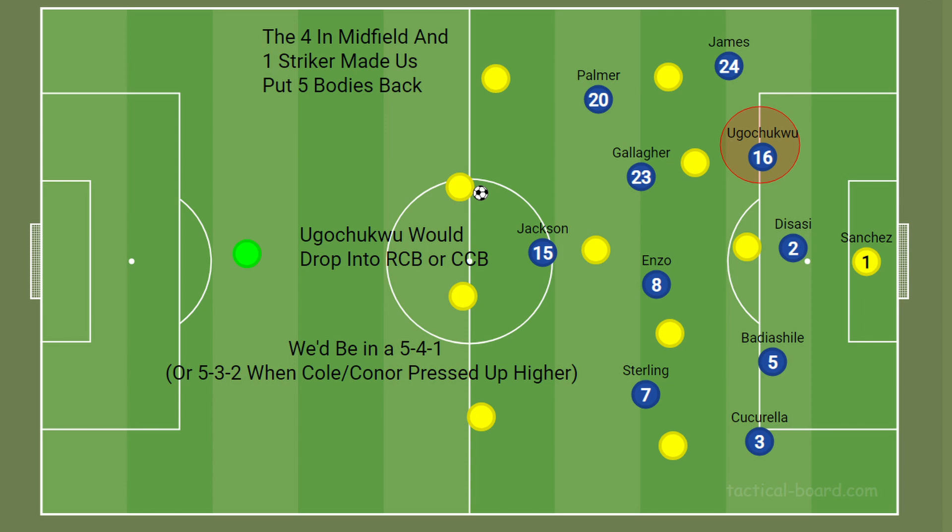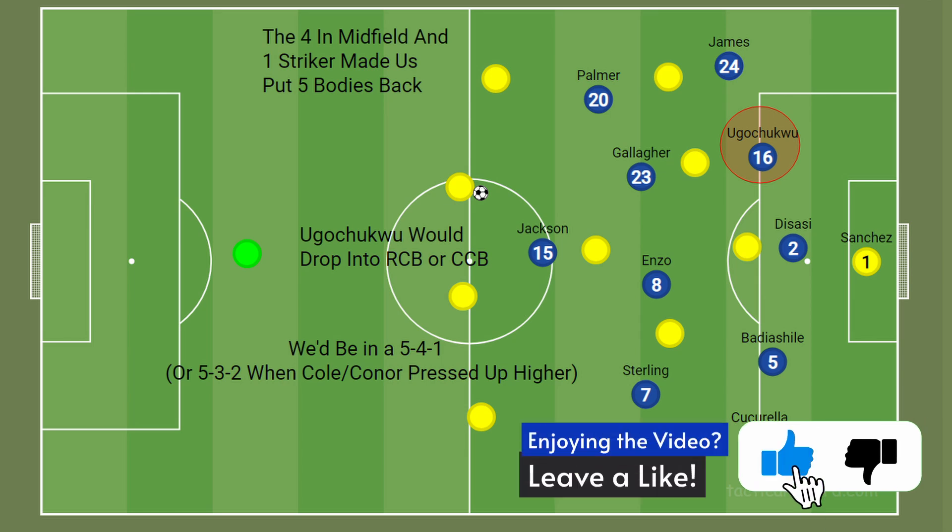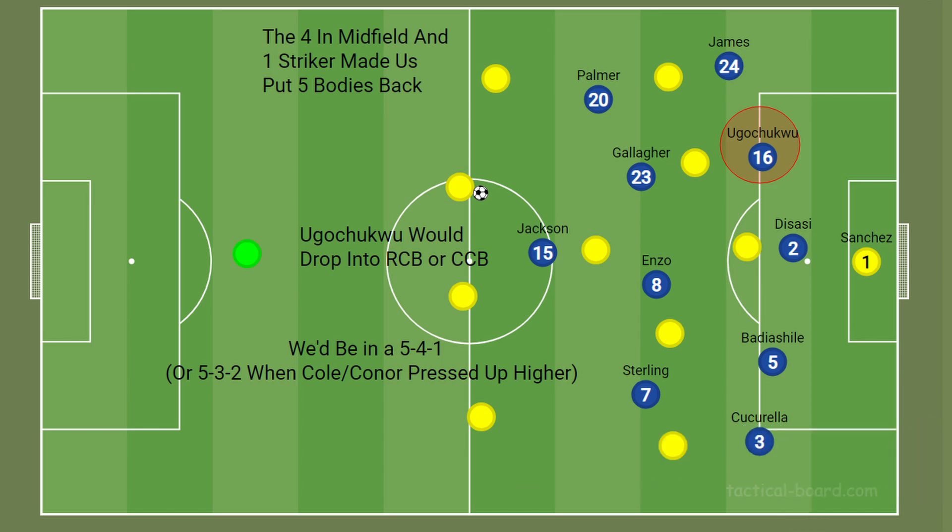Speaking of that midfield, Chelsea's defensive shape was altered by Blackburn's 4-1-4-1. Usually Chelsea go back into a 4-4-2 in the defensive phase, but once the ball got more advanced, they'd fall into a 5-4-1 or a 5-3-2. Ugochukwu would drop very deep into a centre-back role, and the full-backs would drop to form that back five. The remaining midfielders would come short in case possession was regained, and Jackson would stay relatively high as an outlet.